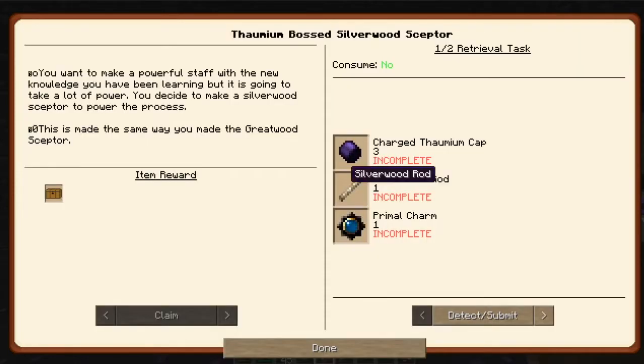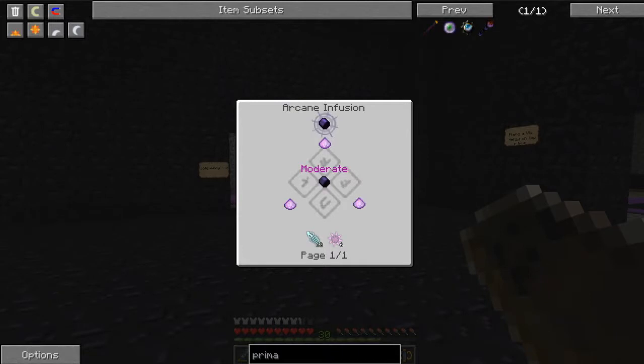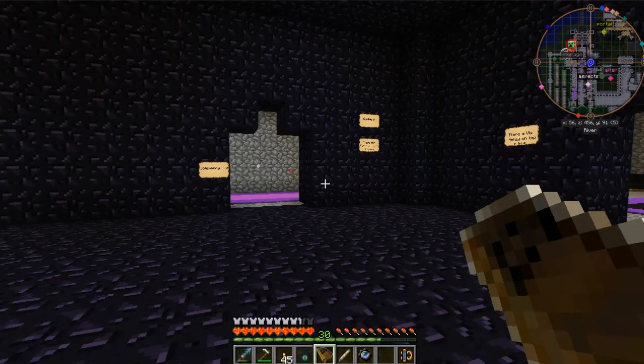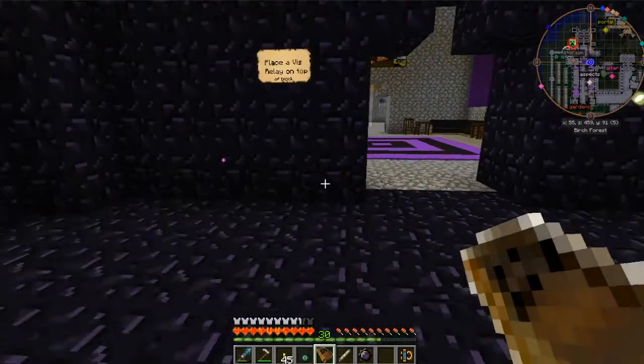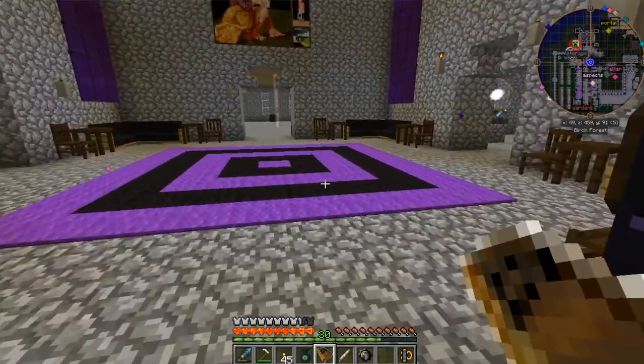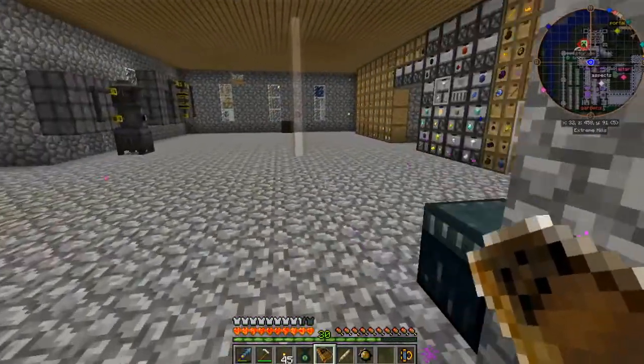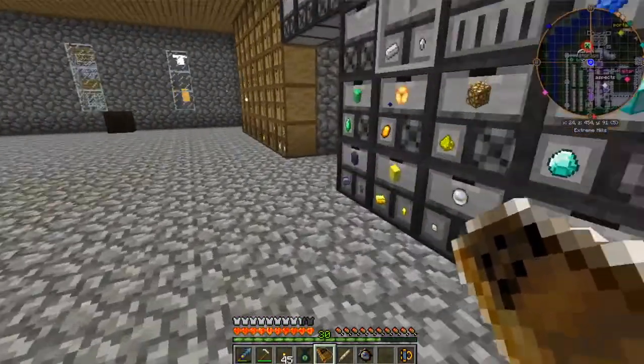Charm — charge thaumium caps. So we need one more of these, which means we need to make one of those. I think I got the stuff for that but then I put it back up. That's okay, we'll do it. Let's see if we got enough here.